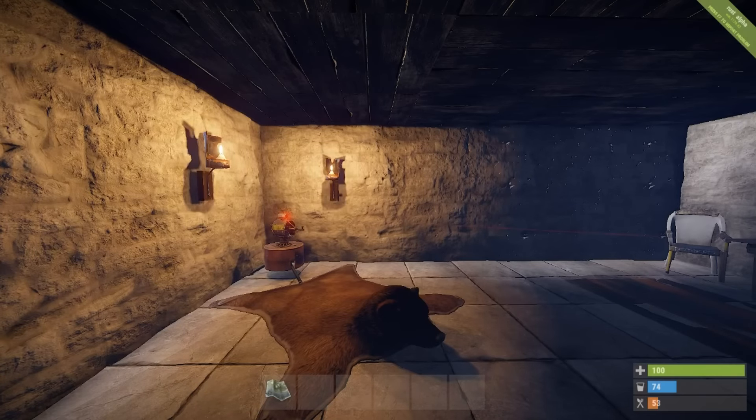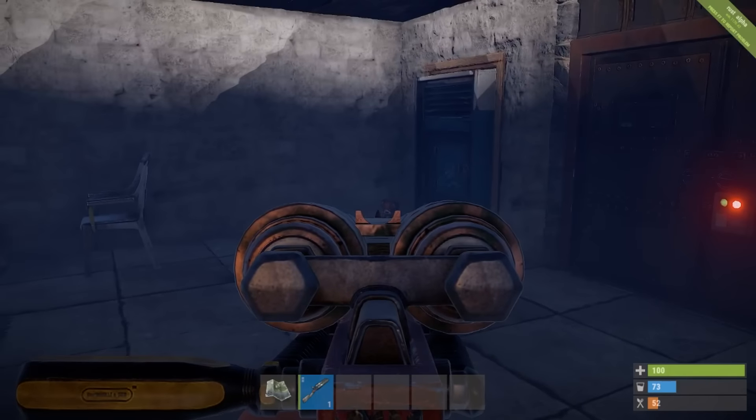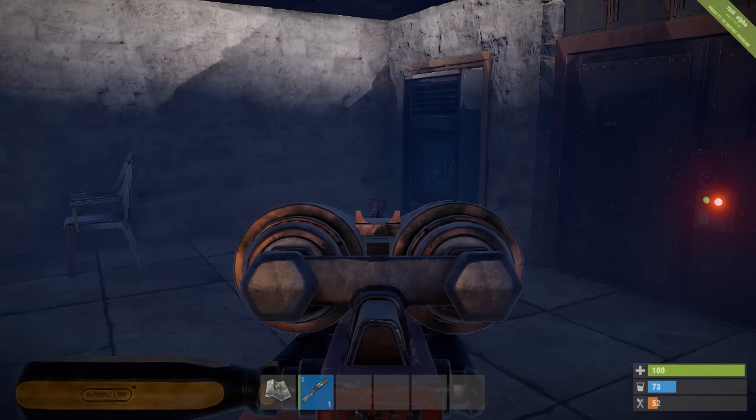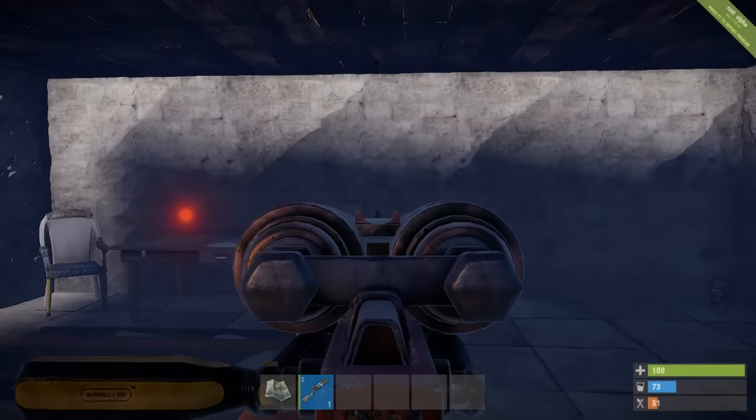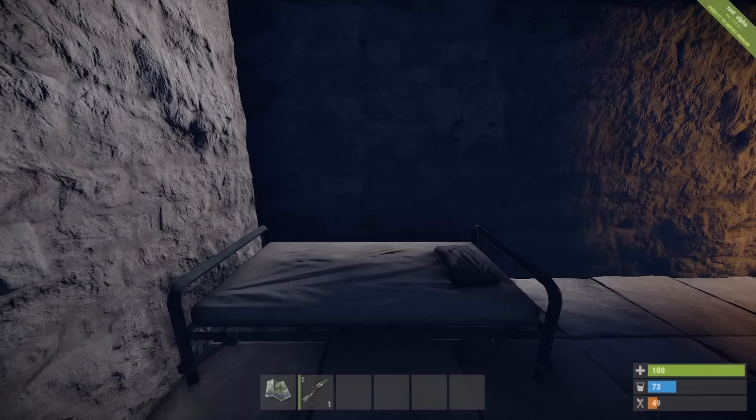The metal shop front now offers the same protection as sheet metal, which means it will take two C4 to destroy it. We also now have an actual iron sight on the double barrel shotgun, which may mean that more people will be inclined to use it as it is now easier to aim.